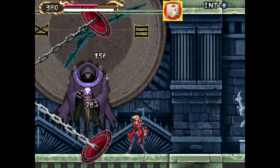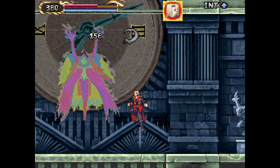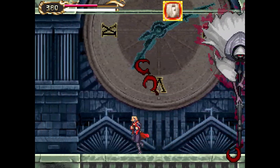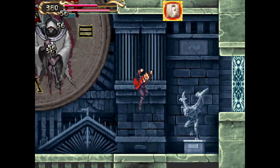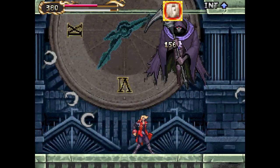Death fight. He summons more scythes. I'm really not playing this very well, and to punish myself I decided I was not going to drink a potion during this fight — I'm going to force myself to actually fight this guy properly. When he summons the chains, I could have used a dual crush to hit him, but I didn't want to use the MP.